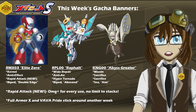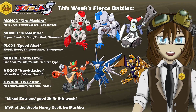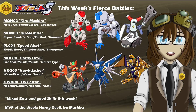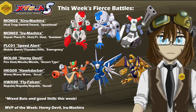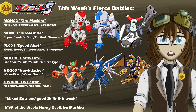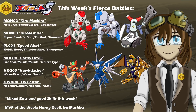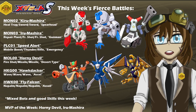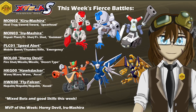In addition to the gacha banners, for Fierce Battles this week it is going to be yet another full roster of six full bots. Starting that lineup on the top row, we have MON-02 Kiru Mashura, the Red Monkey, with Heel Trap, Double Sword, Biped Legs, and the Leg ability of Spearhead. Next to him is MON-03 Iru Mashura, the Blue Monkey, with Repair Plant, Double Freeze Shot, Biped Legs, and the Leg ability of Gunman. And then lastly on this top row is PLC-01 Speed Alert, with Mobile Boost, Thunder, Rifle, Wield Legs, and the Leg ability of Emergency.